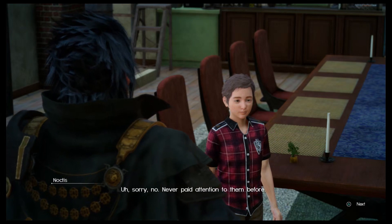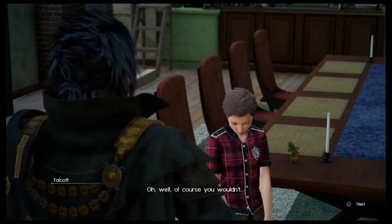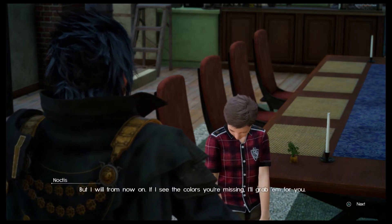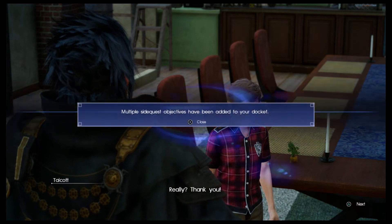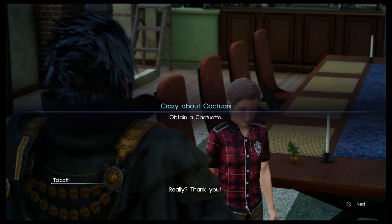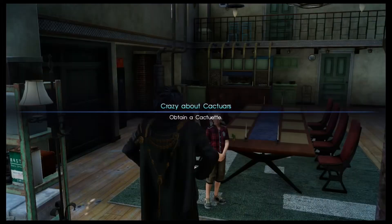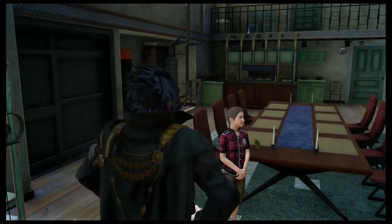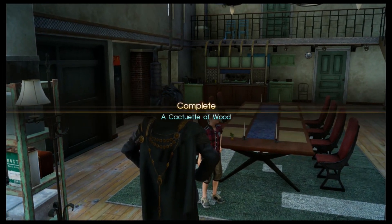I don't want to finish the collection but I still need a yellow one and a blue one. I guess you wouldn't have seen them at any shops have you? Never paid attention to them before — oh well, of course you wouldn't. But I will from now on; if I see the colors you're missing I'll grab them for you. Multiple side quest objectives have been added to your docket — Crazy about Cactars, obtain a Cactuar figurine of wood.